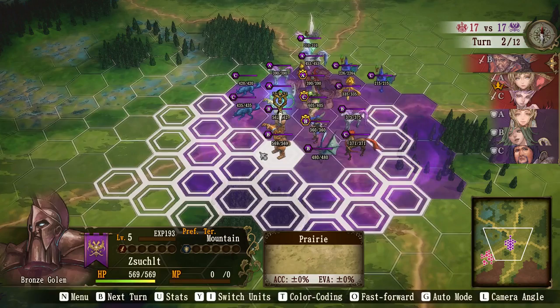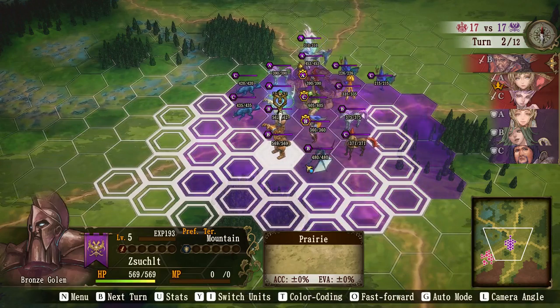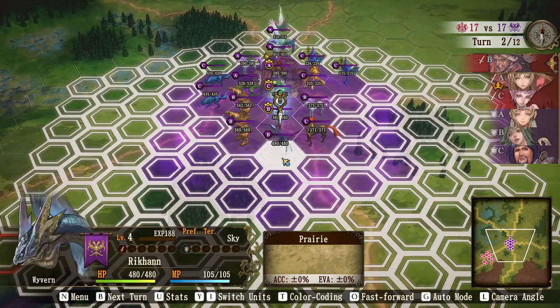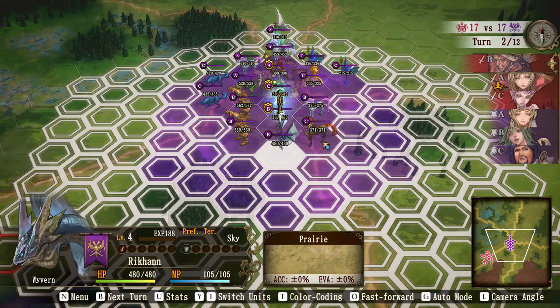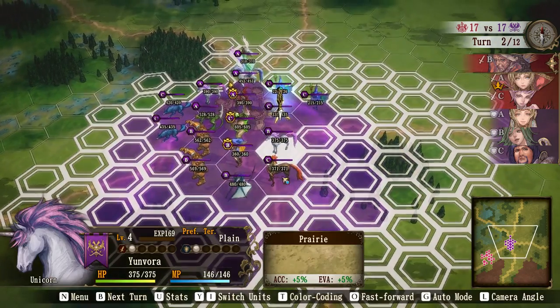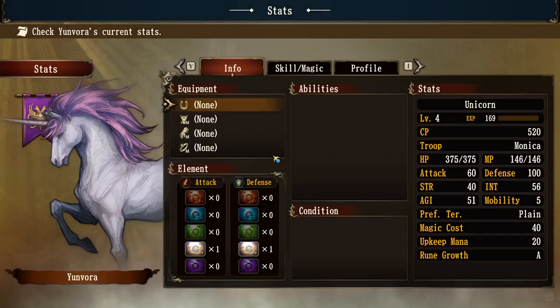Let's look through all the different units. This one here is a Wyvern, which is a flying unit. We'll look at those when they get into the actual attacks. They've got another range unit, similar to our Centaurs. They've got a healer unit — if I press U here and have a look, then go across to skills and magics, you'll see it's got a basic attack, nowhere near as strong as the other units.